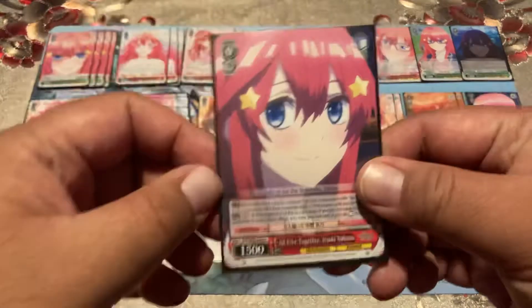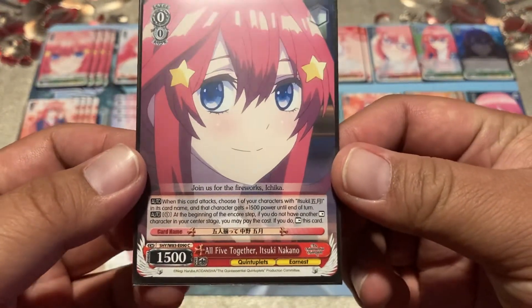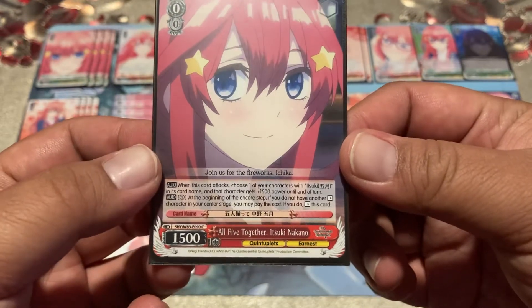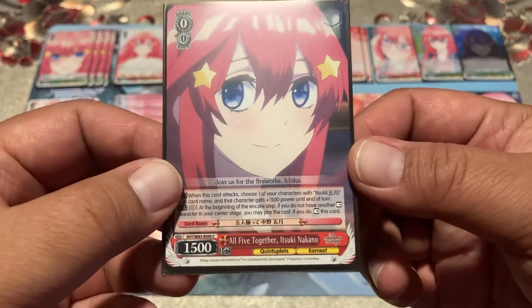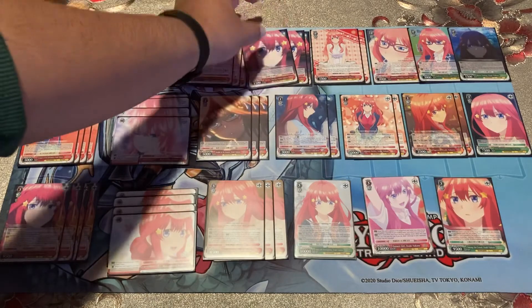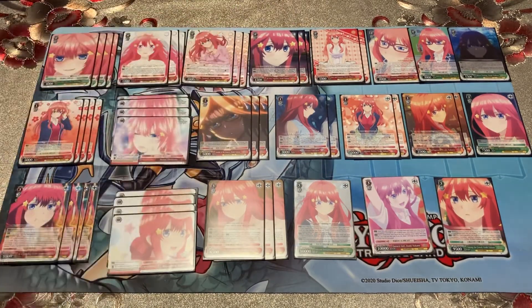'All Five Together Itsuki Nakano' — when it attacks, choose one of your characters with Itsuki and it gains 1500 power. Pay one at the beginning of the encore step: if you don't have a rested character, you can rest this one so if everything gets reversed it can come back. This is probably one I'd replace with the runner when the runner comes out.